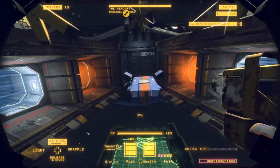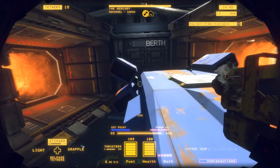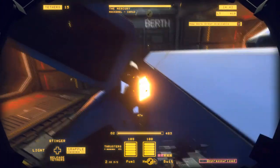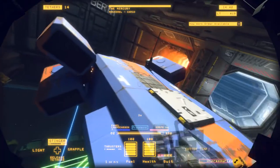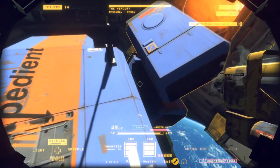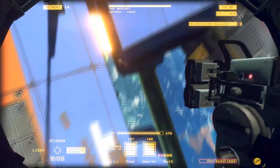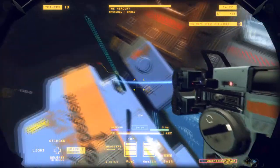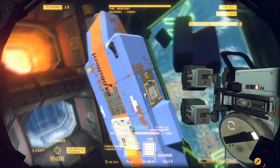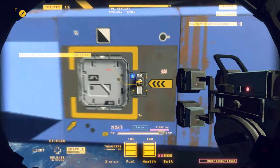My first step is always to get rid of anything on the outside of the ship. We got lucky on this one because the Lynx has these nice single cut points — goodbye, engines. I'm going to float on over here. Goodbye, those. Antenna. Alright, we've stripped the entire outside. That did not take long. Now we're going to have to go inside the ship.